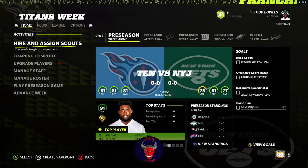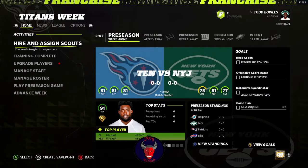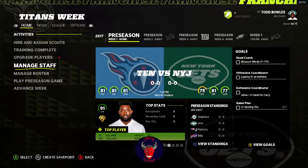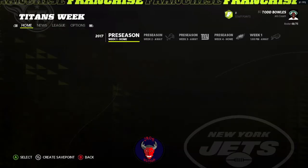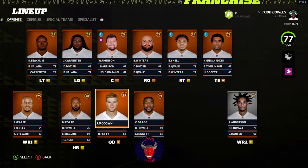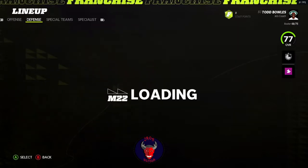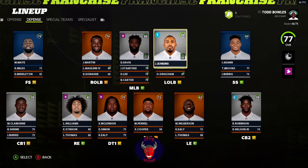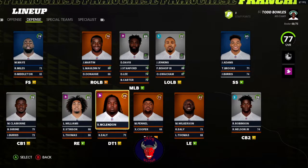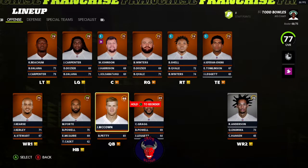This will be the 2018 draft, which will include names like Lamar Jackson, Sam Darnold, I'm pretty sure, and a few others. As you will see, this team is absolutely awful, at least on offense. On defense it's a little more enticing — it's better on defense. But on offense there needs to be a ton of improvements done.